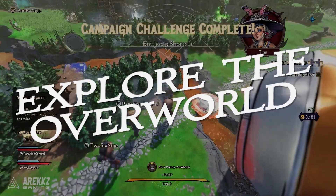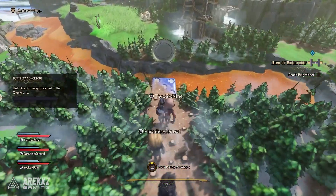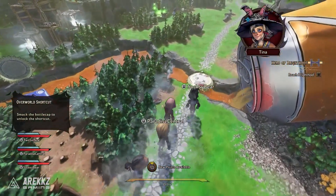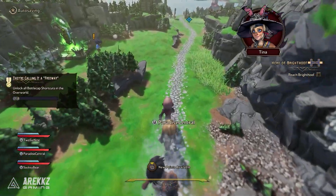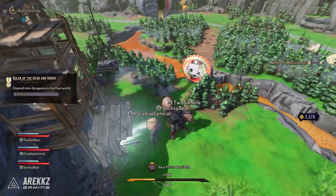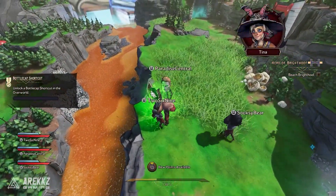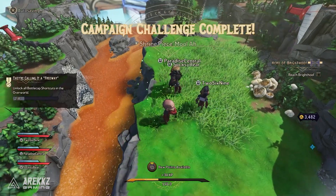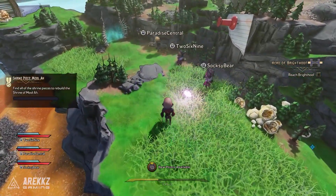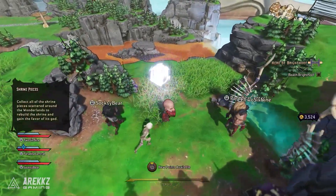Moving on to the overworld: when you're not shooting and looting fantasy creatures you'll be navigating the overworld — an expansive map that connects many of the hot spots of the Wonderlands. When you're not engaged in first-person combat or exploring areas up close, you get a third-person bird's eye view of your little bubble-head Fatemaker character. If you venture off the beaten track you can unlock shortcuts, find loot, find chests, lucky dice, and other things that net you rewards. You can even find buff-granting shrines and optional areas with their own quest lines, so take your time and explore rather than just going from point A to point B.